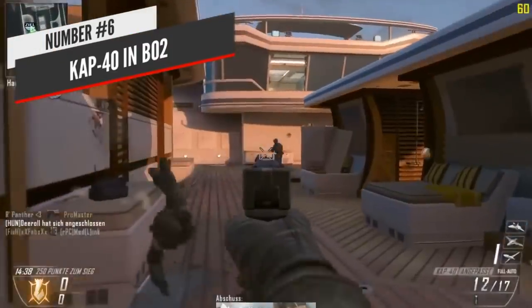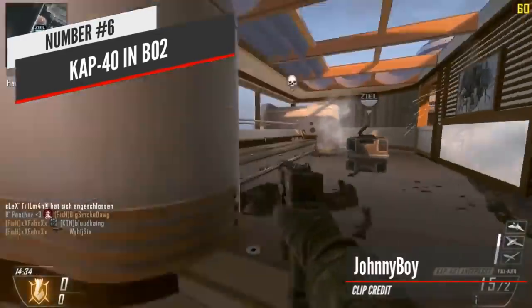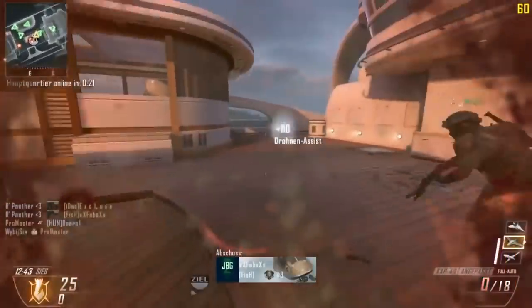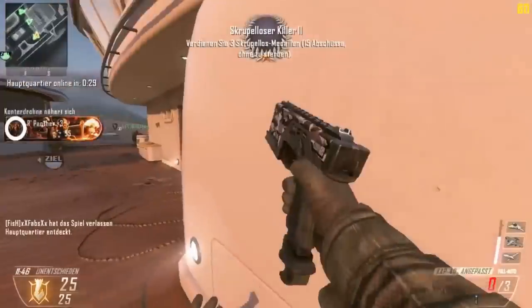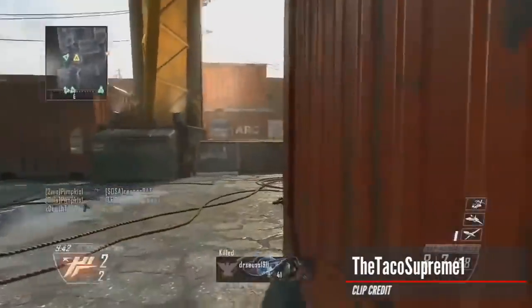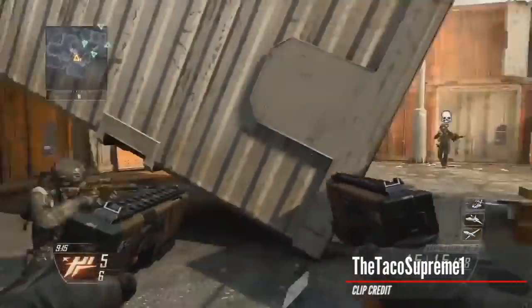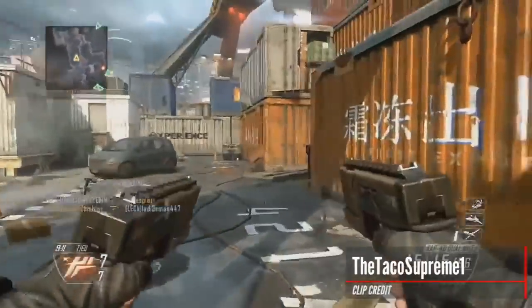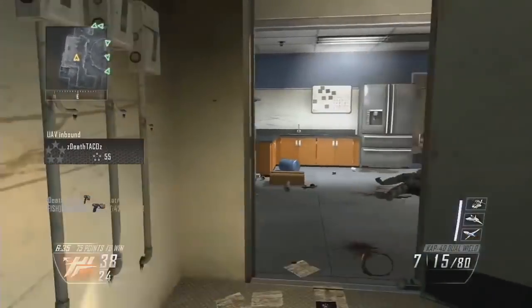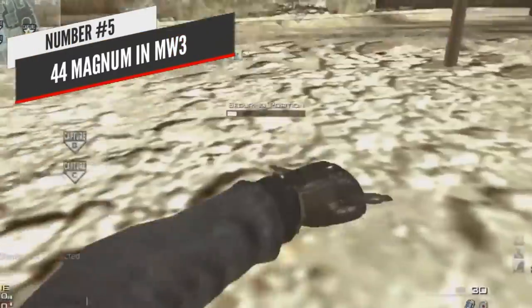I know we're gonna get some flack here — you're gonna say this has to be at the top of the list, but not on my personal list. At number 6, the KAP-40 in Black Ops 2. Black Ops 2 had some of the best pistols ever, and the KAP-40 was a monster — essentially a pocket SMG. It was a fully automatic pistol with a 15-round magazine dealing up to 45 damage up close. Extended clip brought the magazine to 20, and with dual wield your minimum damage went from 19 to 24. People ran around with this as their only weapon, stacking perks and attachments with no primary.